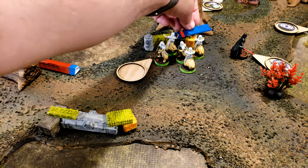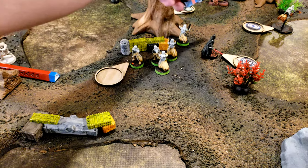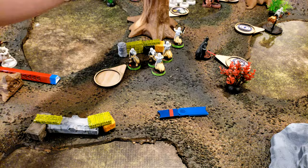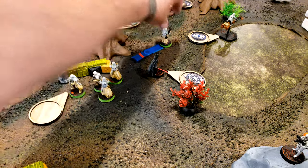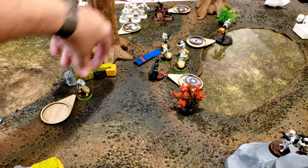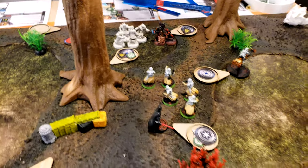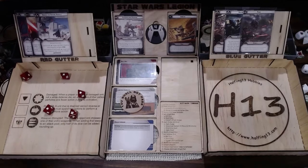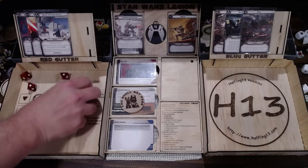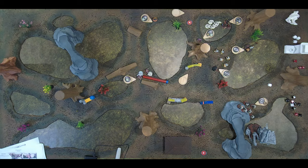They are going to move — go one to here and they want to get closer because they have grenades. So they're going to go to here, which gets in range one of the speeder. And then they're going to throw grenades at the speeder. Scoring four hits — one for cover, you take three. He's dead.